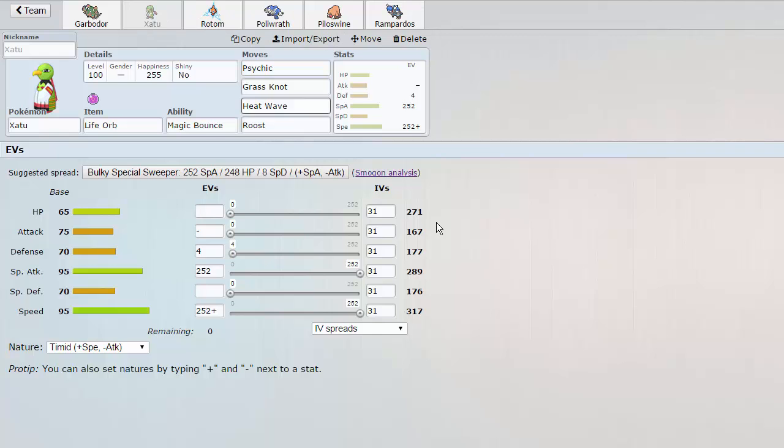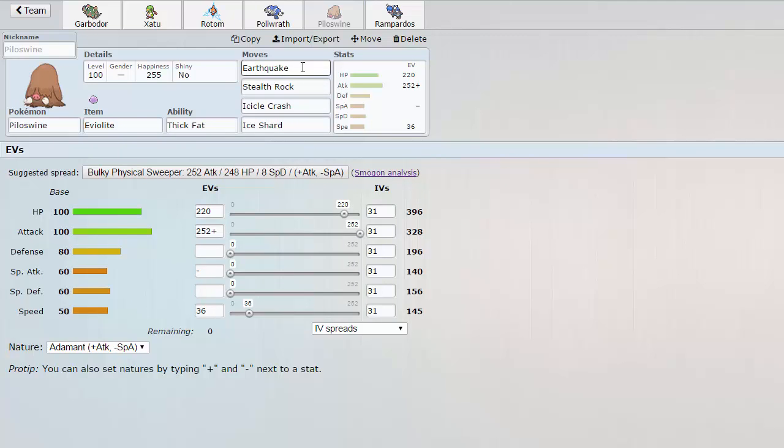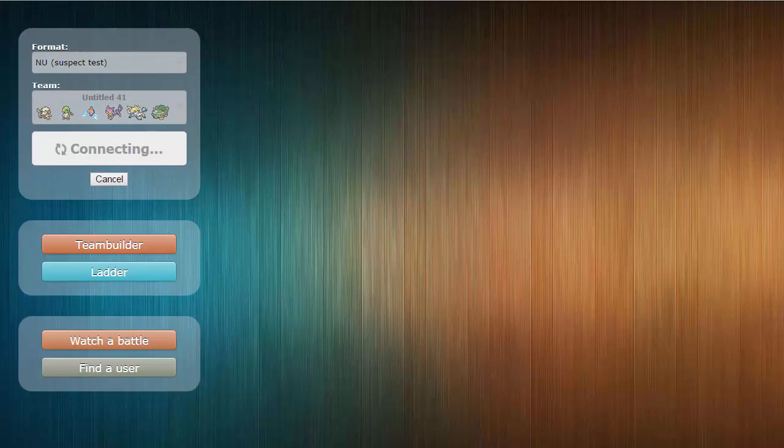Then we have our Magic Bounce Life Orb Xatu. From the replay I saw, it seemed to take a lot of damage from Sceptile's Stone Edge Power on a crit, so I figured it didn't have any HP investment. It's a very good Pokemon with Grass Knot, Psychic, Heat Wave - basically this coverage beats almost the entire tier. And then you have Roost of course. You have a Choice Scarf Rotom: Volt Switch, Shadow Ball, Thunderbolt, Trick. Poliwrath is special, which is really cool because it gets a priority move in Vacuum Wave. Piloswine is the Rock Setter with Earthquake, Icicle Crash, and Ice Shard. And finally we have Rampardos. I assumed it wasn't Choice Scarf since Rotom was, and I feel like it was more a Life Orb set. So that's pretty much it for the team, now we can get a battle.